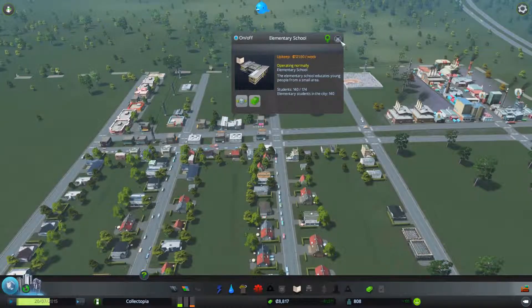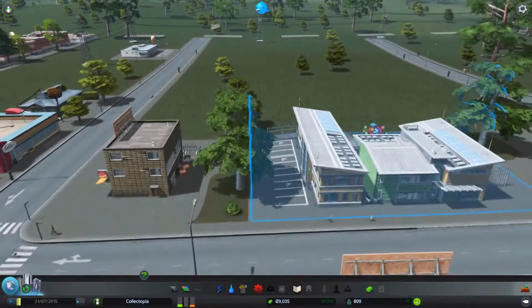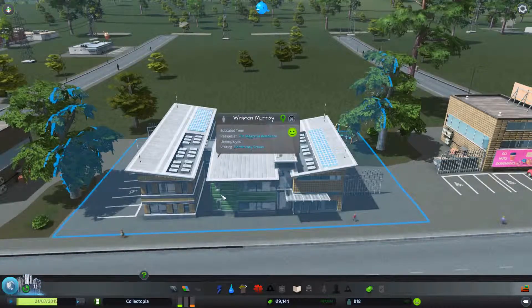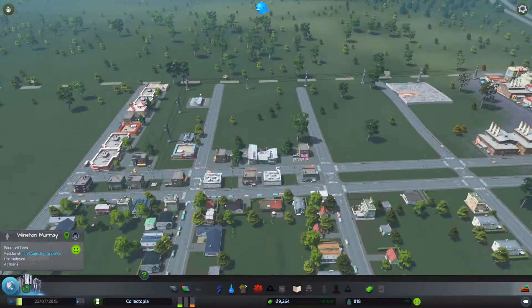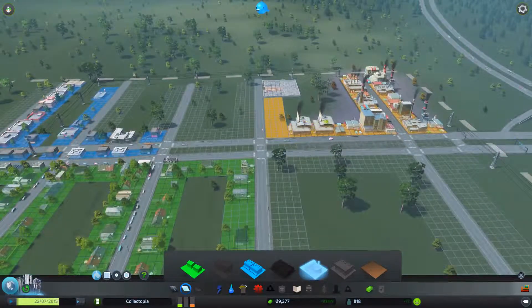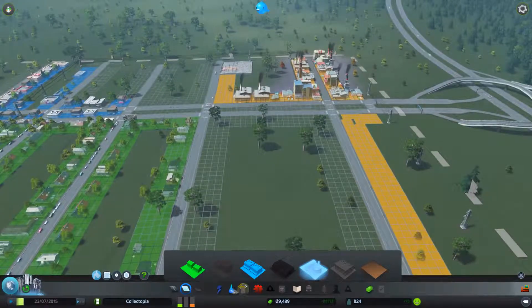Now we have space for more students. There's not much going on in the school. Visiting a hero who has no job and visits the elementary school here — oh, we need some industrial jobs. We have none, so let's make the industrial belt a bit longer.